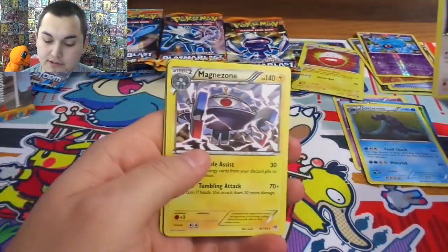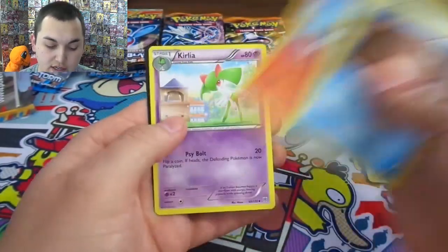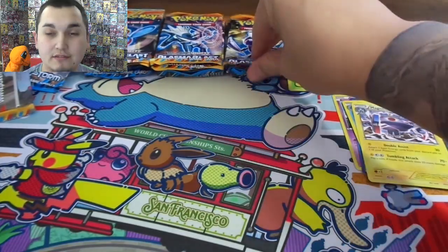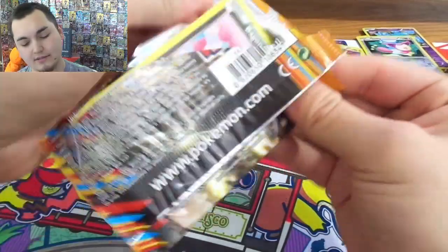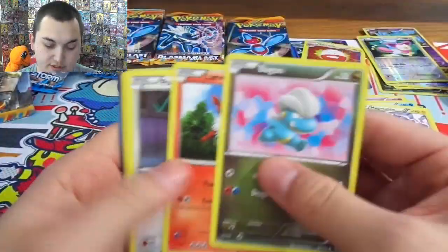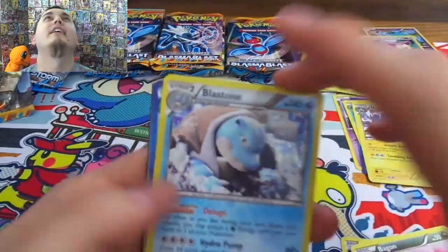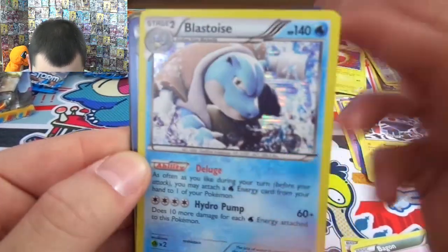Oh if we got a Blastoise or Charizard honest to you guys I'd freak out. Get that gold border! Haxorus — Magnezone okay. Cobalus, Heatmor and Accelgor. Two tins down, three to go — can we get an Ultra Rare, can we get an EX of some kind, or a Full Art Supporter, or Secret Rare? Got a Bagon — just the trickery, it's not a Secret Rare but it is a Blastoise Holo Rare!